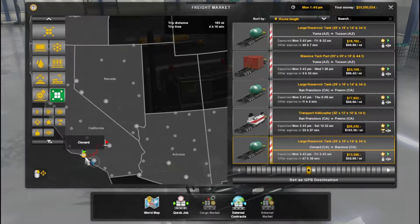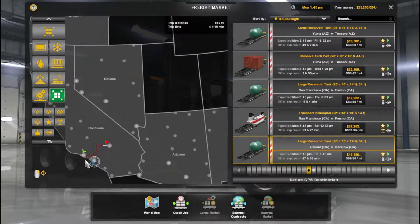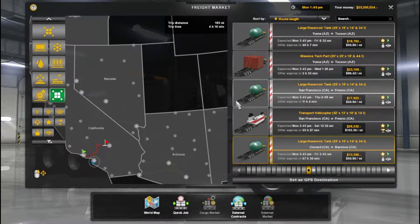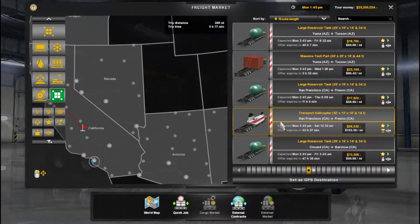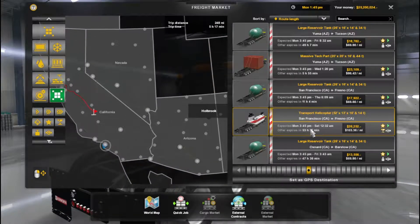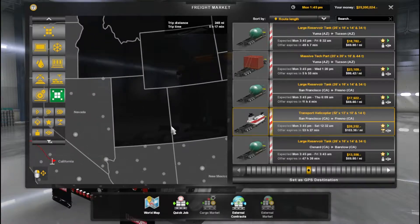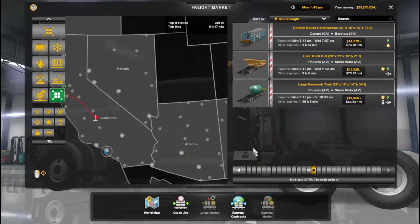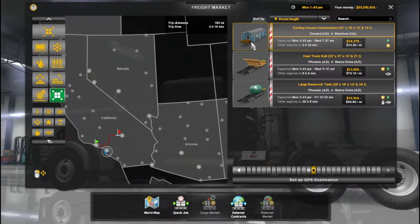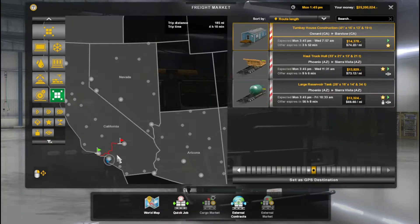It expires in 47 hours - I think I have time. I don't know how a helicopter can be fun to transport. This one has 53 hours. I think I have time to make the whole map two or three times. This one seems legit - it seems wide, long, and it's nearby. Let's take it - it's only three hours, so go!